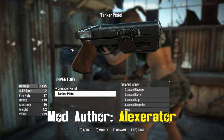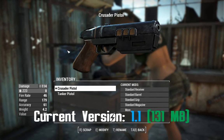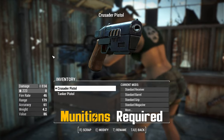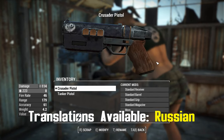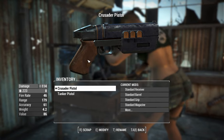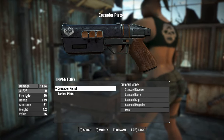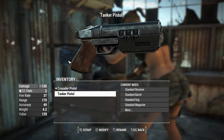G'day, this is Captain Noob. This is a tanker pistol, and this is a crusader pistol. They're two standalone weapons. This one's based off a 12.7mm pistol from Fallout New Vegas, and this one is based off its namesake in Fallout 76, although omitted, strangely, is all of the cool elemental modifications that you can put on the Fallout 76 version. The difference between these, apart from the paint job, is this fires the munitions .223 rounds, and this one fires the munitions 12.7mm rounds.